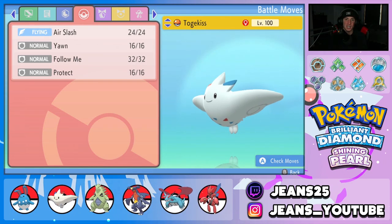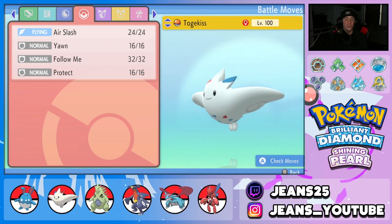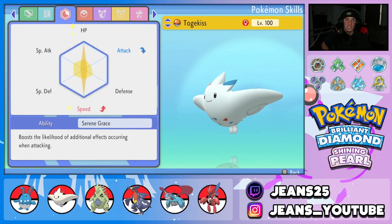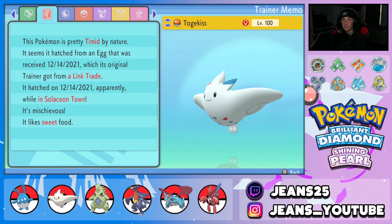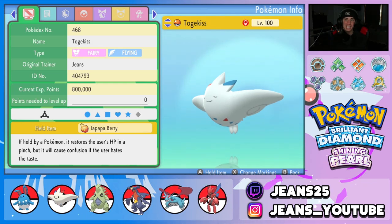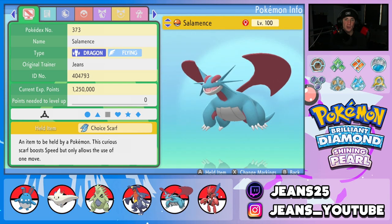Next Pokemon is Togekiss, which pairs super well with Azumarill by going into Follow Me and redirecting shots so Azumarill can set up. It has Air Slash, Yawn to put Pokemon to sleep, Follow Me, and Protect. EVs are in HP and Speed so it can outspeed and be bulkier. It's also rocking Serene Grace for more flinches with Air Slash, Timid nature for a speed boost, and it's holding a Toa Papa Berry for more HP when in a pinch.